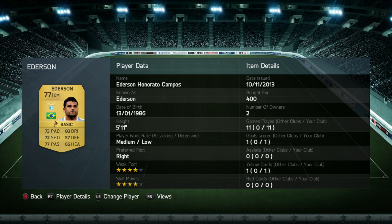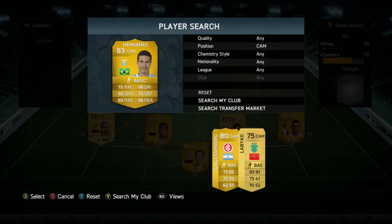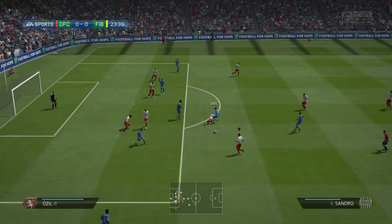Next to him I use Edison — used for chemistry reasons, but he's actually got a rocket shot and his stats overall are really good: 83 dribbling, 77 passing, and 73 pace. I paid 400 coins for him and got a really nice goal, even if it was just one in 11 games. In the centre-attacking mid position I use Hernandez — he's one of the best midfielders I've used on FIFA 14. He's got 5-star weak foot and 4-star skill moves, and I got 4 goals and 3 assists. The 83 shooting and 83 passing explains that, along with his 86 dribbling. I paid 2,300 coins for him — well worth it.